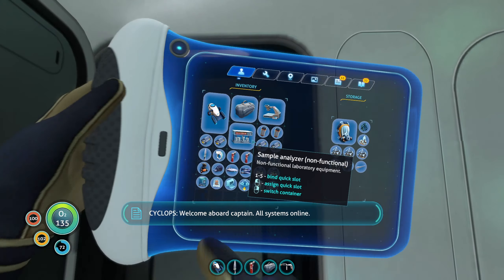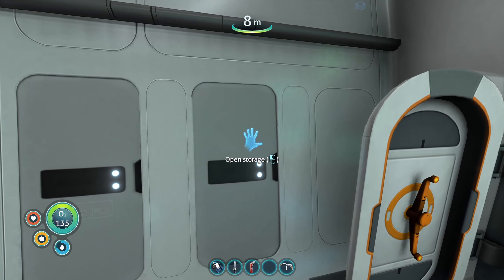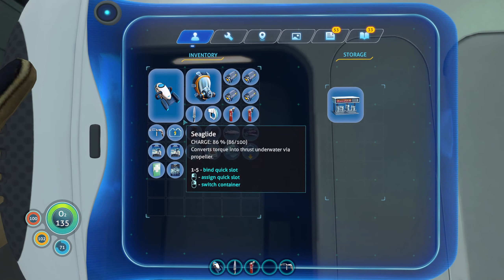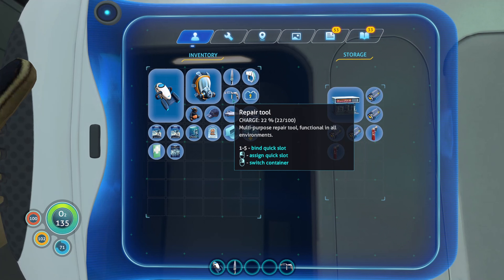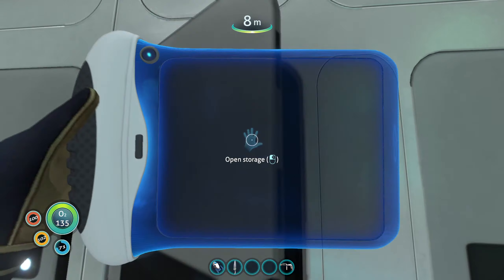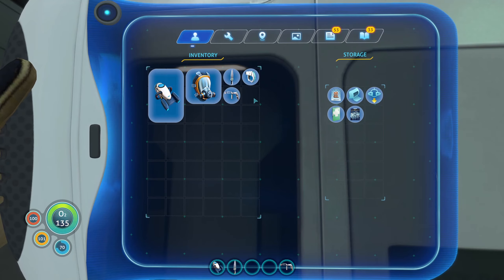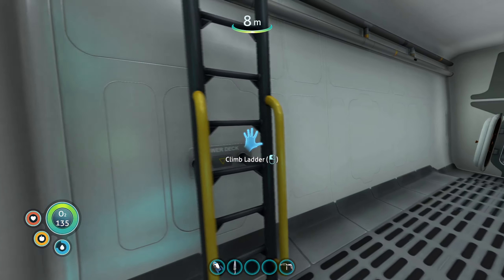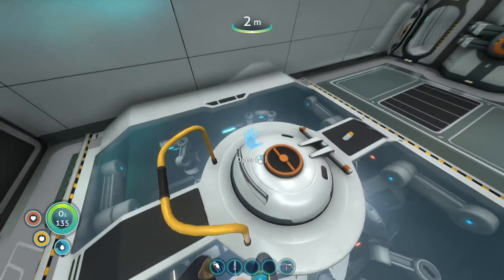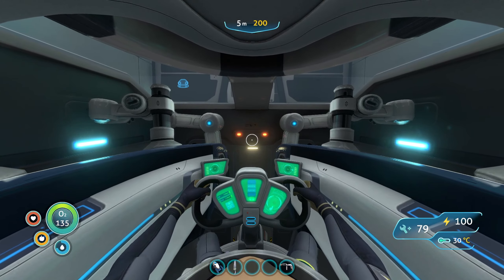Welcome aboard captain, all systems online. So we need the rebreather because we are going to probably go quite far by the sound of it. We'll stick all this junk in here for now and sort it out when we get a base, because you guys know that we will be creating a base very very soon. I know a lot of you guys are looking forward to the base creation. The only reason I haven't done it yet is because we don't have loads of materials. But once we create the base, one of the first things I'm going to make is the scanner room, so that'll fix all issues in terms of finding resources.